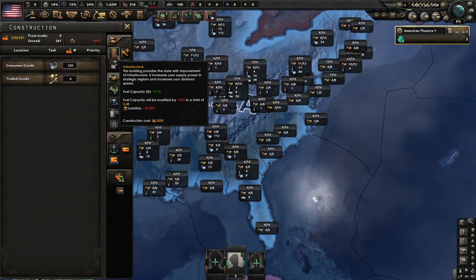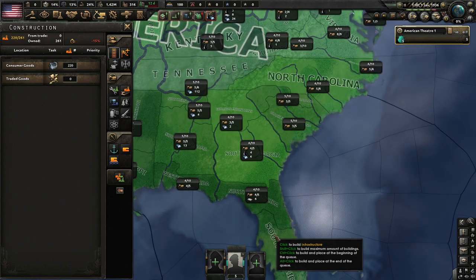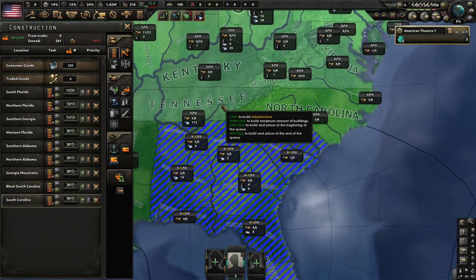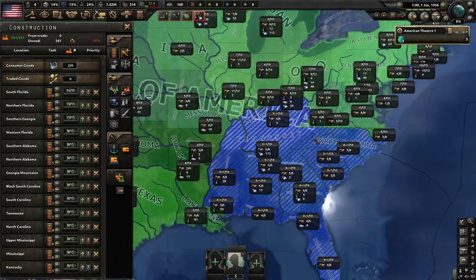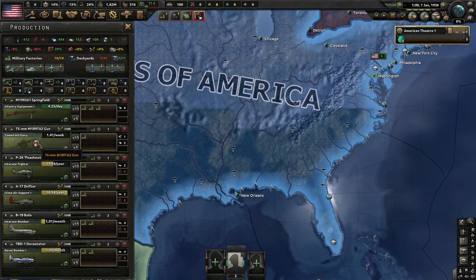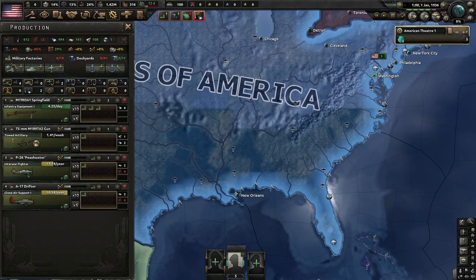I'm going to do something differently when we play Kaiserreich. I want to build infrastructure, especially in this part of the country where we may have some questionable loyalties at best regarding the rest of the nation. The southeast of America can never go wrong, right? We start with guns, artillery, fighters — close air support bombers I don't believe in right now. Naval bombers, we don't believe in those either.